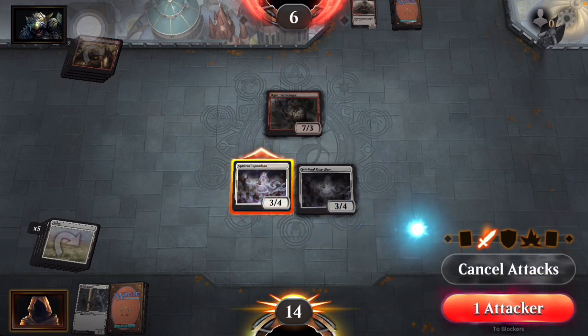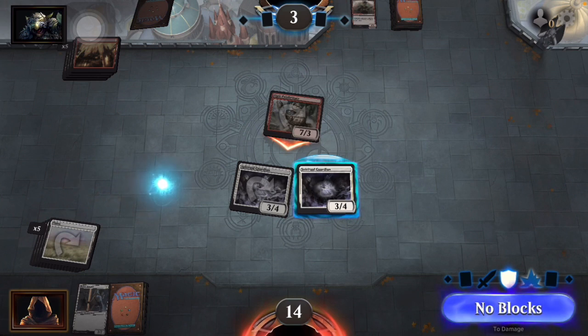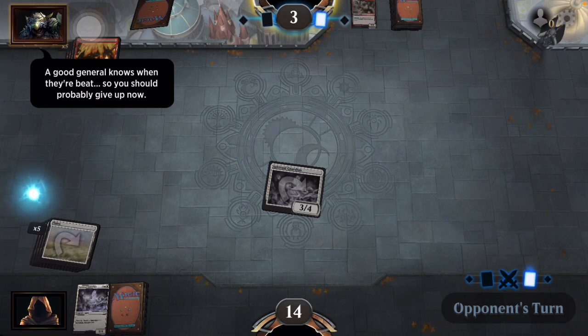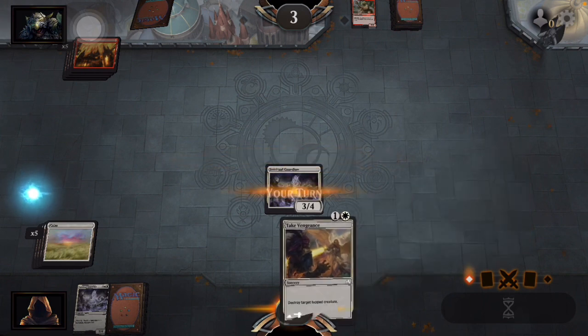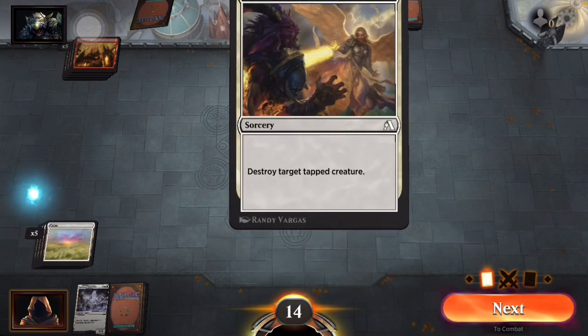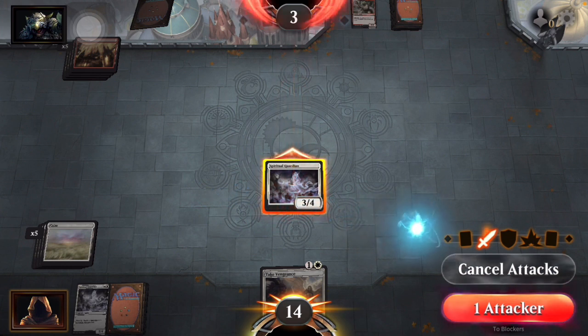He's got a wicked high attack but he's built like a glass house — in other words he can't take a hit. Destroy target tapped creature — we're not going to do that yet, we're just going to attack and beat him. One attack — and that's two levels down.